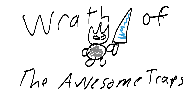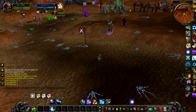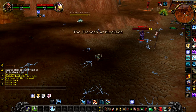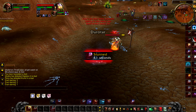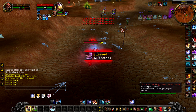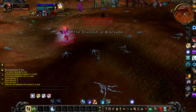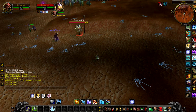Wrath of the Lich King was the king of the trap expansions. In Wrath, freezing arrow was introduced, which allowed you to launch a freezing trap to a specific location and thus created scatter trap. Scatter trapping is an advanced PvP hunter technique where you scatter shot your CC target, then shoot a freezing trap under their feet. The arming timer was lowered to 1 second, so by the time you pick the location, shoot the trap, and account for travel time and arming time, the CC target would have ended their 4 second scatter shot and would be frozen for 10 seconds.